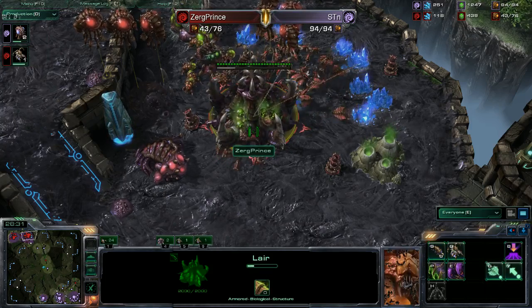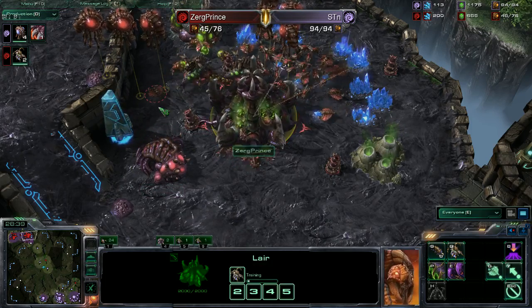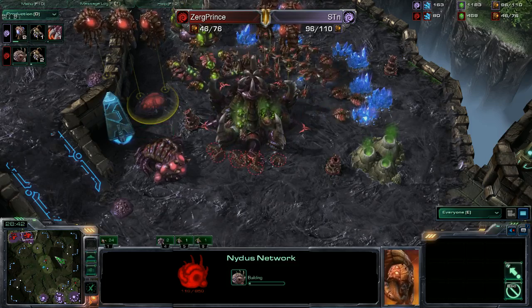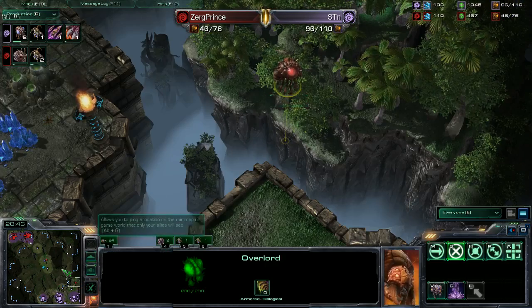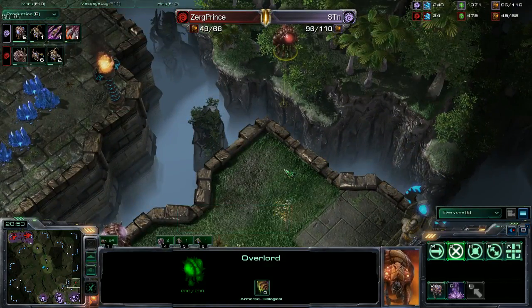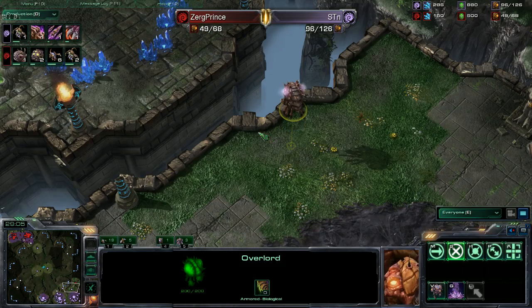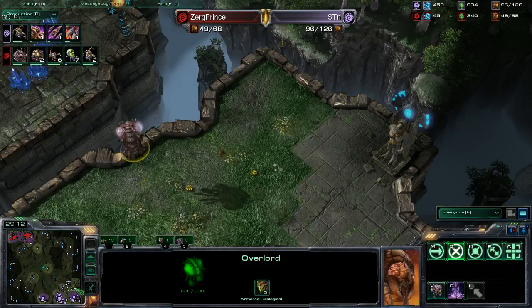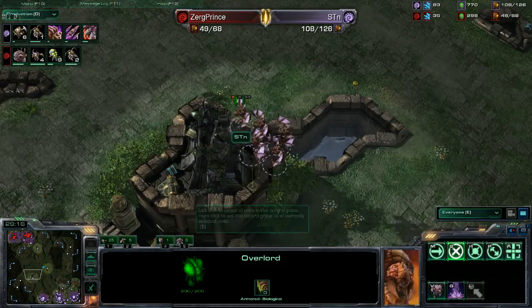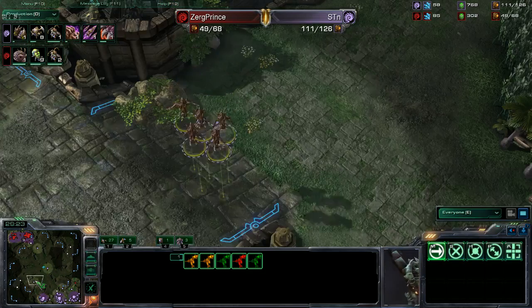STN has a third base. A Nydus Network — he's going to put down a Nydus Network. The queen was in the way but now it's down. He does have an overlord in position over in the bottom right corner that can see that corner of the base. STN has vision so he'll see a Nydus should it start. Once he sees it, his Mutalisks will swing around — he's got roaches chilling at home with 1-1 upgrades, creep speed only for now.